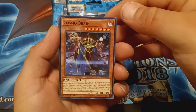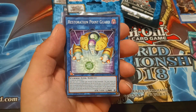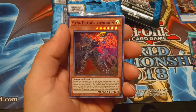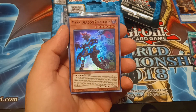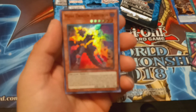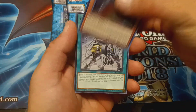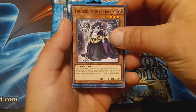We have a Cosmo Brain, Mini Boral Dragon, another Point Guard, Draco, and we have a Mana Dragon. Certain Nitron — I think that's how you pronounce it — Below Focus. Pretty cool. Crossbreed, Link Turret, Toddler of Torment, and Hill Orange.